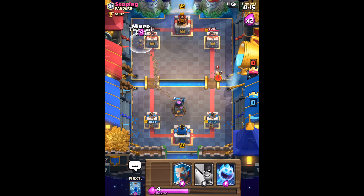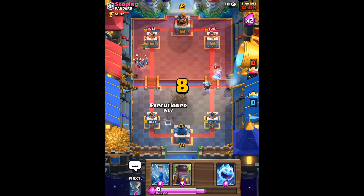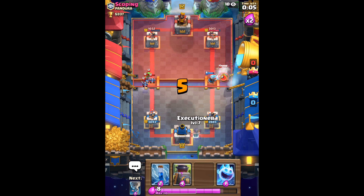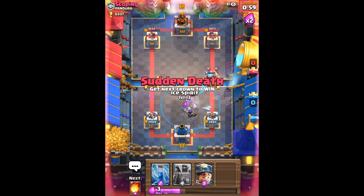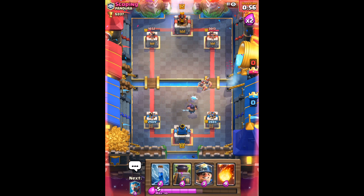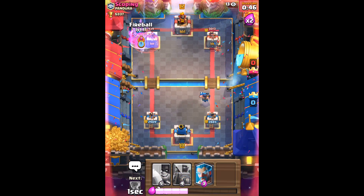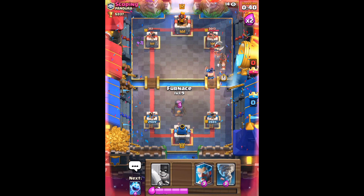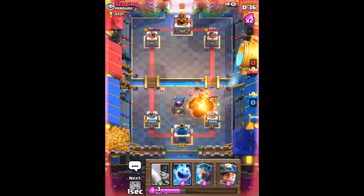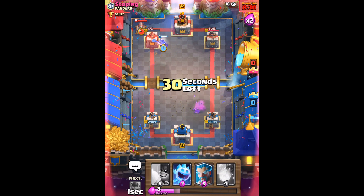We will put the Miner with a Fireball and take out most of it. Now we're just going to sit here and wait and see what he has planned, because I expect the Elite Barbarians to be in. There they are. He's kind of become a little bit predictable at this point, so Ice Spirit and Executioner for his Elite Barbarians. And right here I predict that he's going to use the Gang and then follow it up with the Minions, and I perfectly predict it. And get his tower pretty much down to one Fireball and a Zap. So at this point we're just pretty much doing half defense while getting the Miner downrange and giving him the good game.